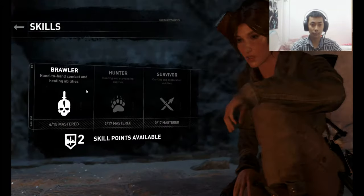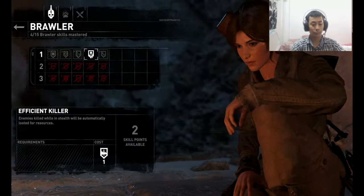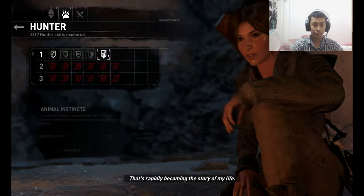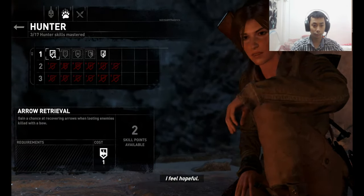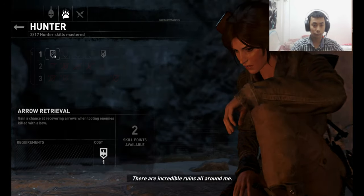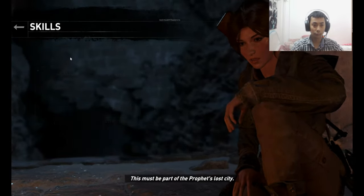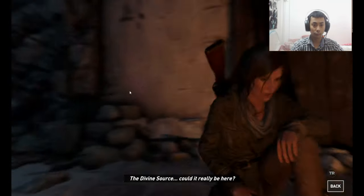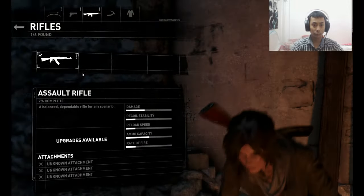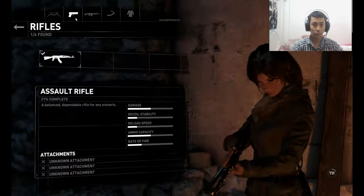Separated again. I just hope Jacob's still alive. I don't know exactly where I am. That's rapidly becoming the story of my life. I'm fighting to survive, yet strangely I feel hopeful. There are incredible ruins all around me. This must be part of the Prophet's lost city. But how much more is true? The Divine Source — could it really be here?